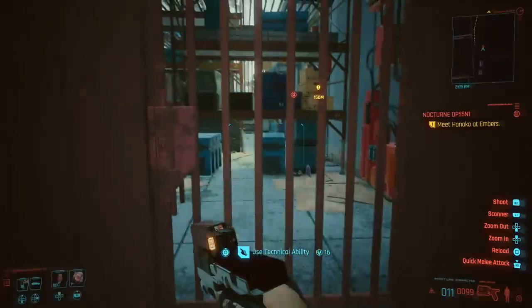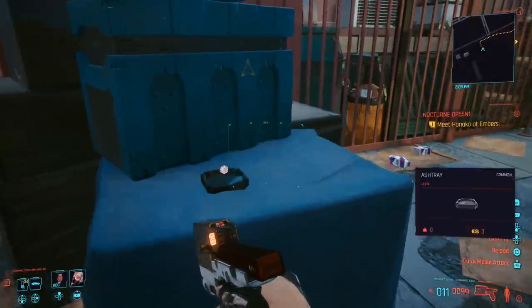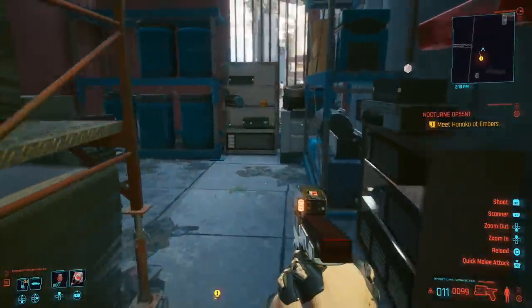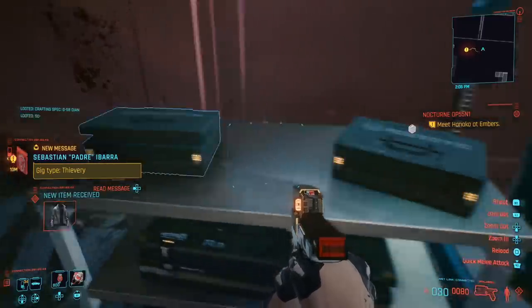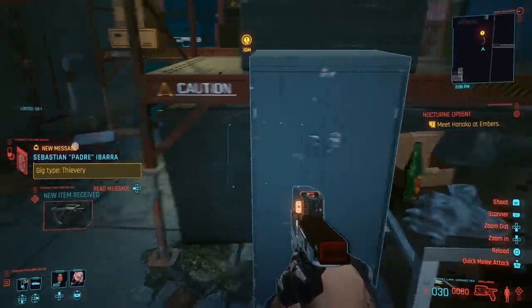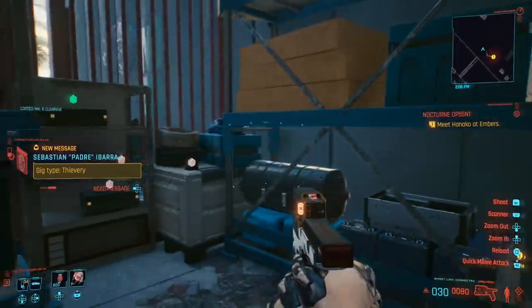Towards the middle of that alley you will encounter a small red-looking building. To open the door you will need about 16 points into Technical Ability. If you do have those points, head over to the back side of the building until you reach a corpse, which gives you access to the jacket. Also loot the other boxes around since they give access to quite a few weapon modifications and some really awesome scopes.